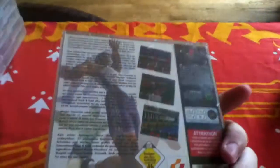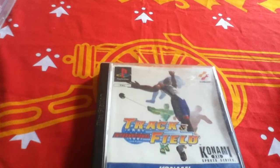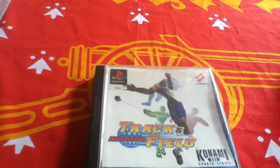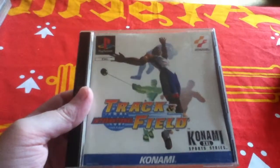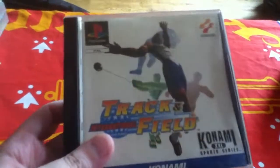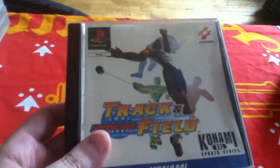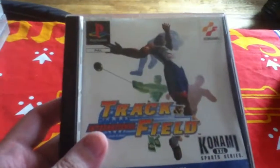Next up we have International Track and Field. This is a four-player button-masher, similar to Mario Party, where you play athletic events like the 100m sprint, 110m hurdles, hammer throw, javelin, swimming, high jump, pole vault, shot put, and discus. This was great fun if you had friends with a PS1 and wanted multiplayer — definitely a great use of the multi-tap. Your fingers would be absolutely destroyed by the end of even one session, but it was so worth it for the amount of fun you could have.